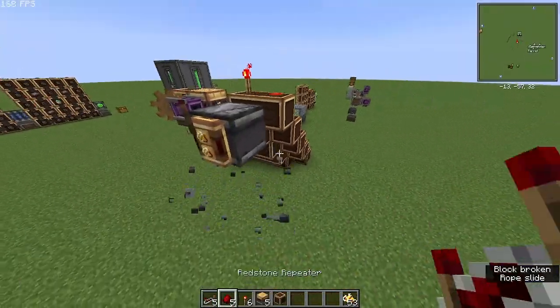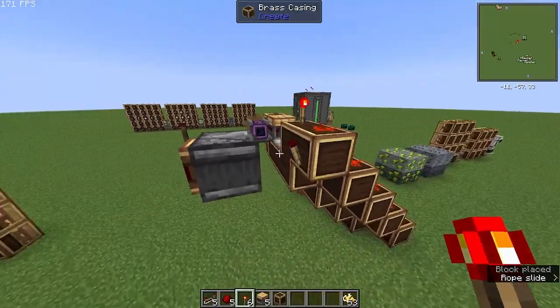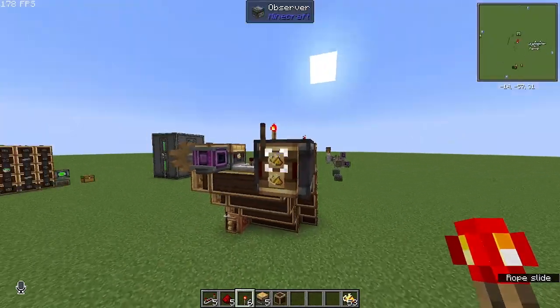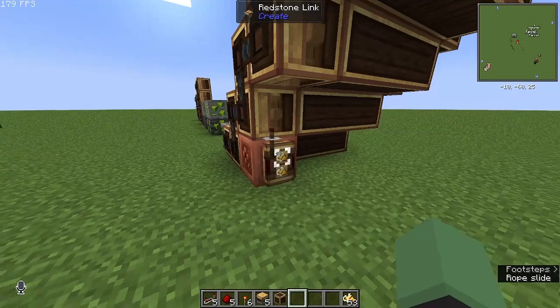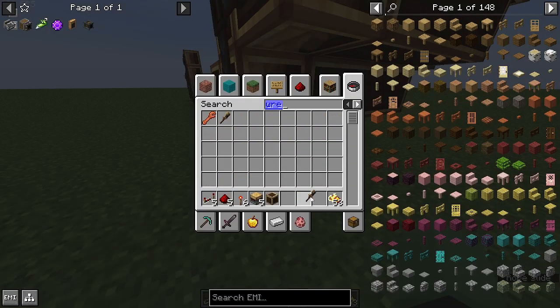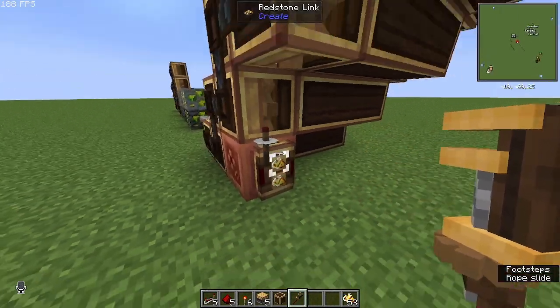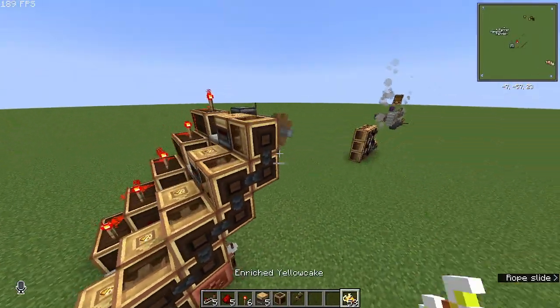Finally, put a redstone torch here and a regular observer here facing towards the torch, with a redstone link. Set this to the receiving end with a wrench — just right-click so it has a little circle on top indicating that it's receiving from here.